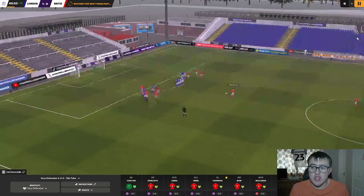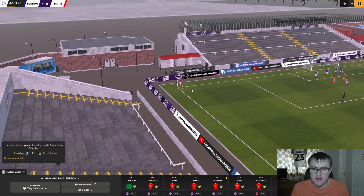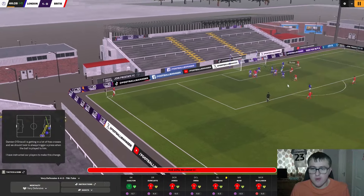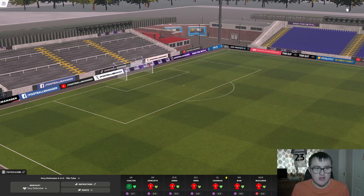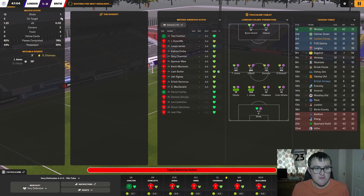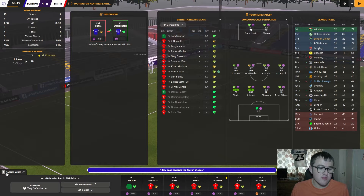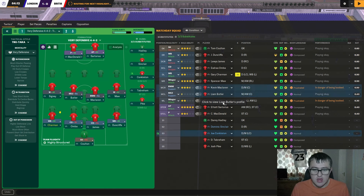They're about 10 points clear of seventh. Sartorius rips in a corner but it's poor — doesn't even find a British Airways head. I think we've been unlucky so far and we can definitely find at least one goal. Come on, we've had one shot — we need more in the second half. I'll give it about five more minutes then make some substitutions. I'll happily take a one-nil defeat from this game.